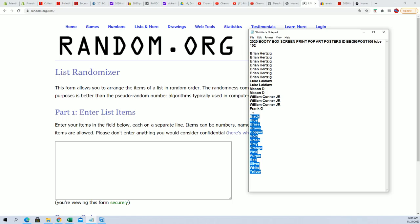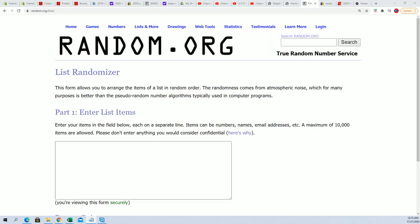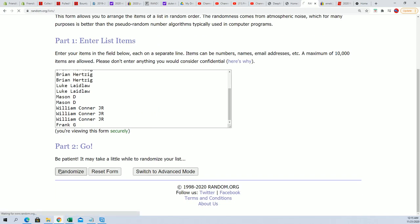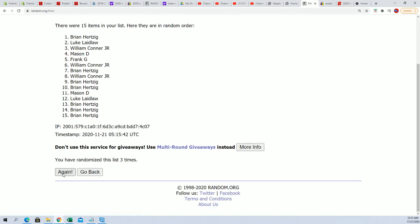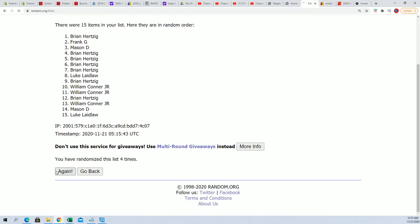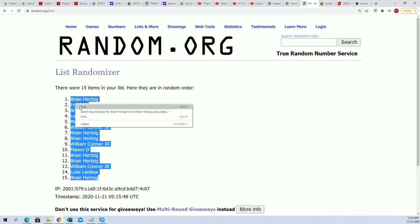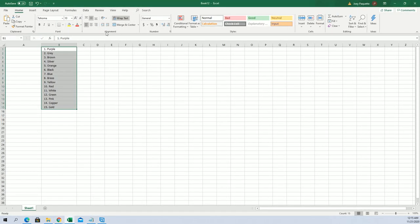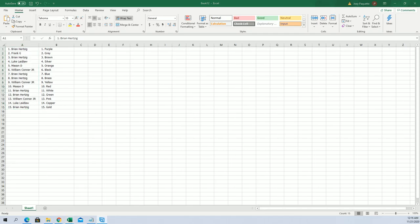Bringing over our spreadsheet — we just need some owners to go beside those colors. Frank G, you're at the bottom; Brian, you're at the top. Let's hit this seven times: one, two, three, four, five, six, and seven. Brian H at the bottom, Brian H at the top.